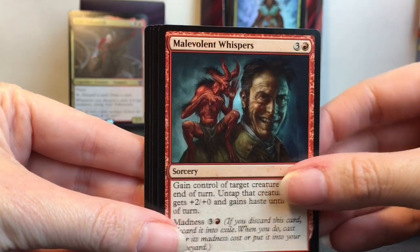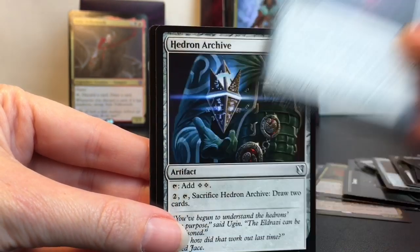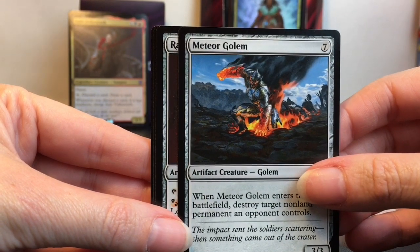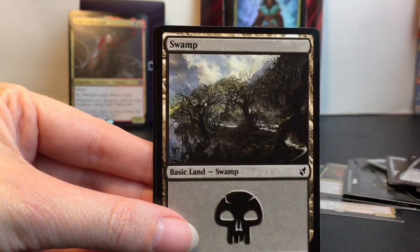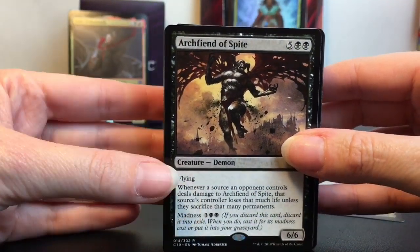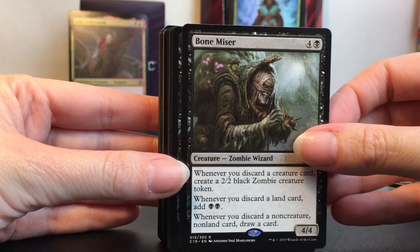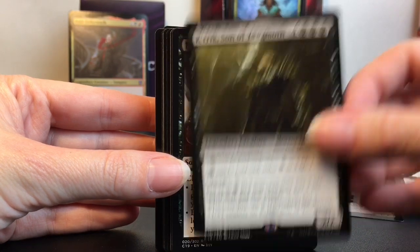Alchemist's Brewing, Fiery Temper, Malevolent Whispers, Violent Eruption — I love the names of these. Millary Sphere, Hedron Archive, Meteor Golem — you look pretty cool. Rakdos Locket, Sol Ring — if I'm mispronouncing it I apologize. We have a couple of swamps. Archfiends of Spite, Bone Miser — that's a fun name. Curse of Fool's Wisdom, Son of that guy, Nightmare Unmaking.